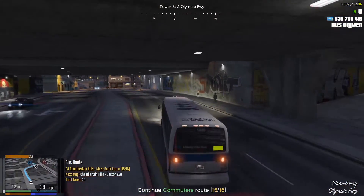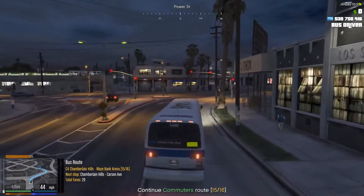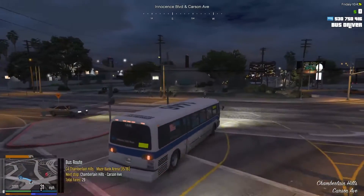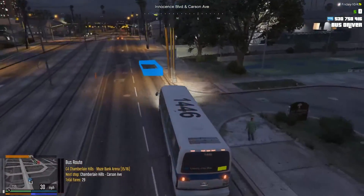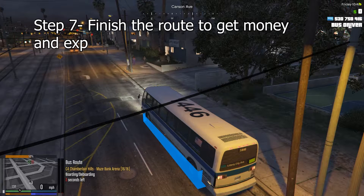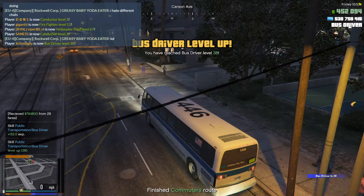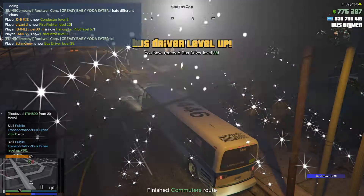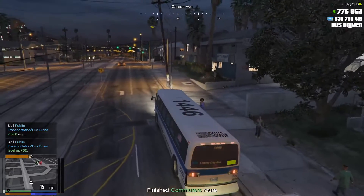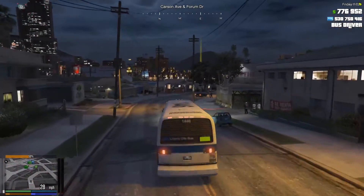We are coming up to the last stop. I actually transferred all my money so we can see how much I make off of this. The money is based on how many fares you get, so it is random each time but will be around the same amount. Your XP is also based on how many fares you have, and higher tier buses get more money per fare as well as more fares. I got 785,000 and that took maybe 15 to 20 minutes — so you could finish three or four routes in an hour, that's anywhere from 2.1 to 2.8 million.